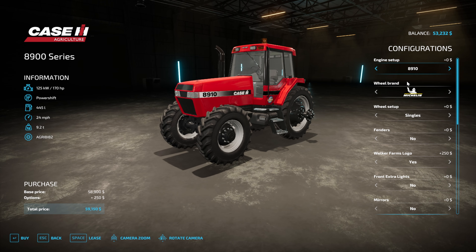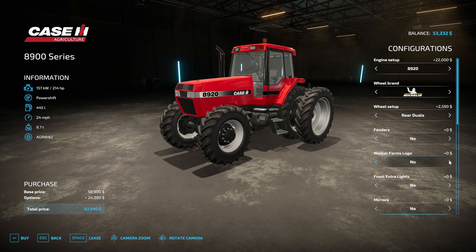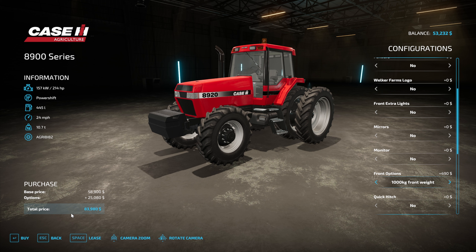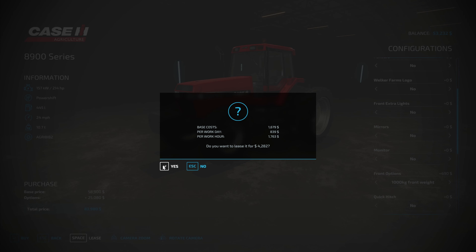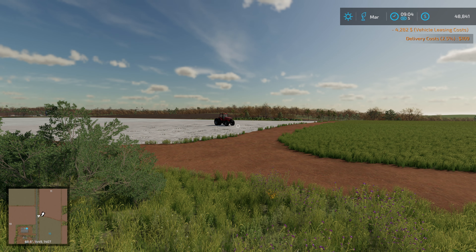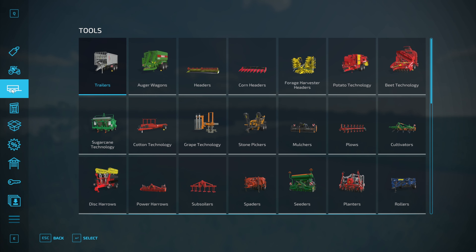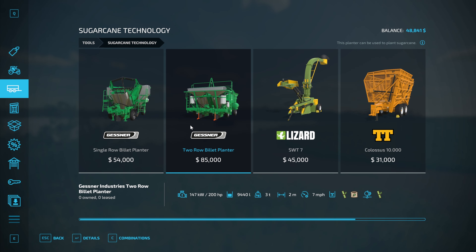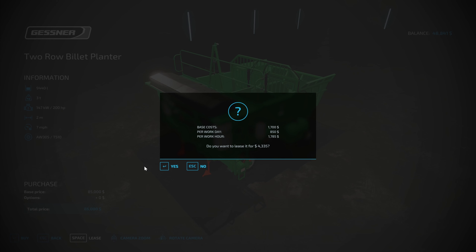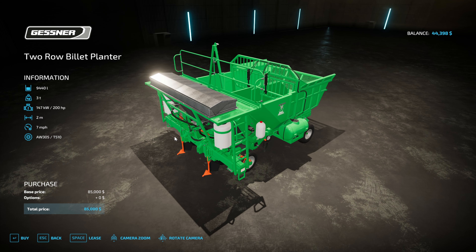I'll keep track of the finances like the grape series and check on those as we go through. We're going to lease our 8920 running on duals - it felt like the right tractor for this job. The planter needs 200 horsepower, which is why I went for the 214 horsepower version. The Giants older Case tractor is really expensive for an old tractor, but this mod isn't stupidly expensive.